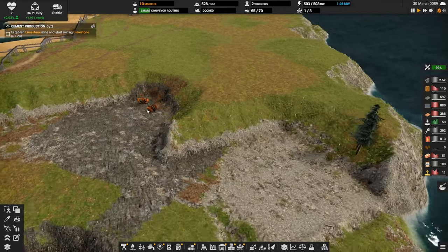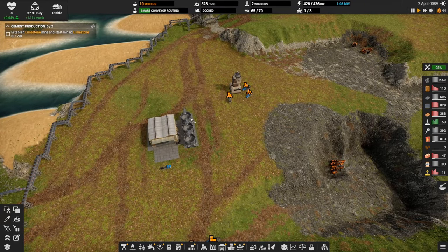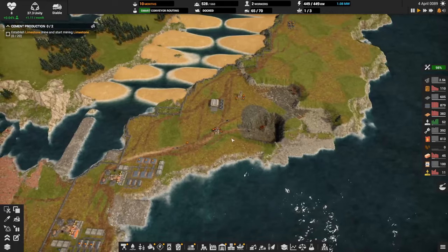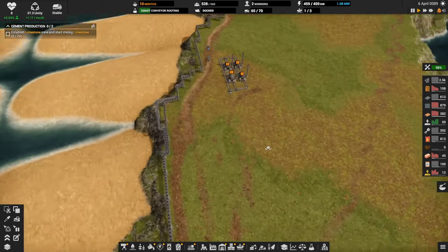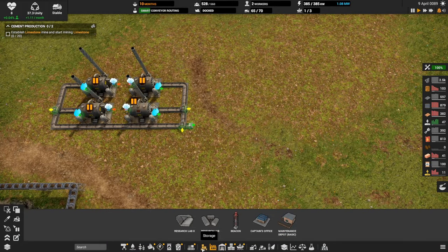These guys are producing dirt and coal, although there's not much dirt here. Coal is totally backed up. So much to do — let's add some coal storage over here, maybe that'll be a temporary fix.